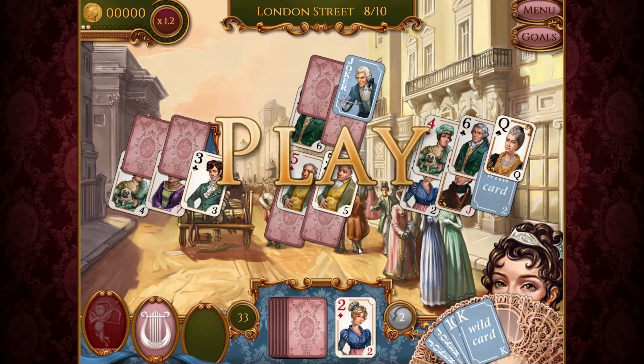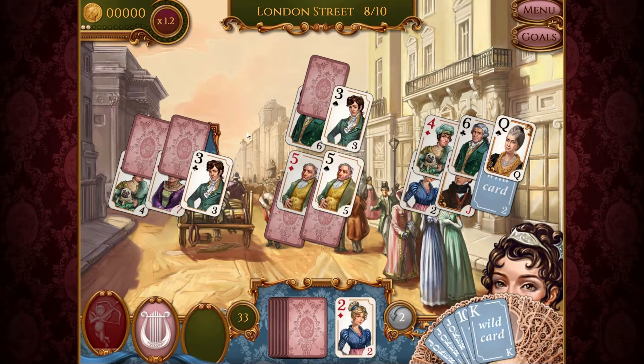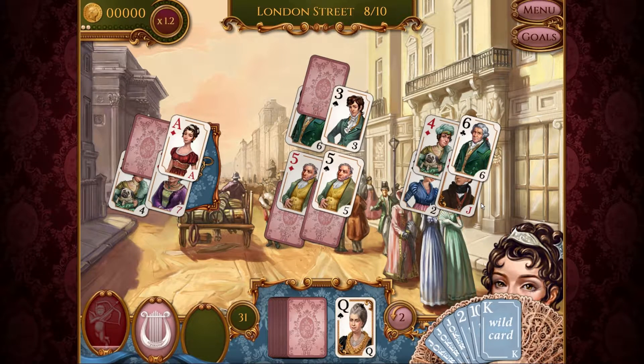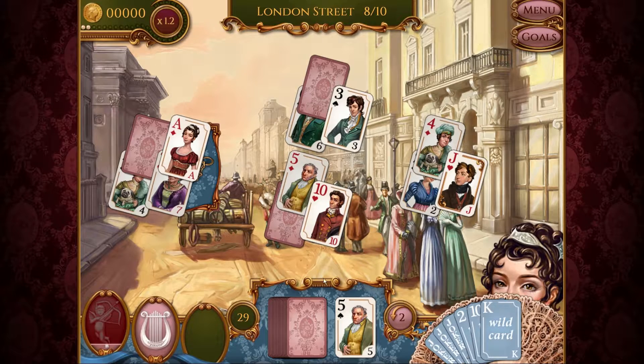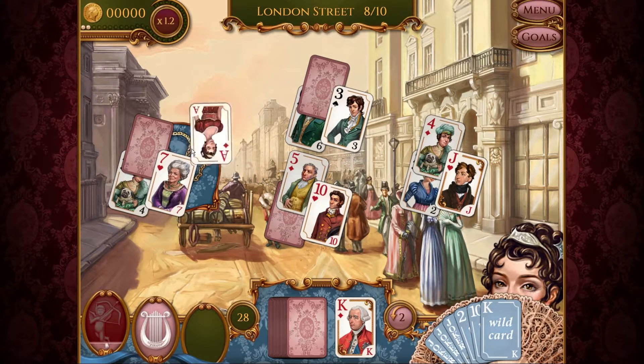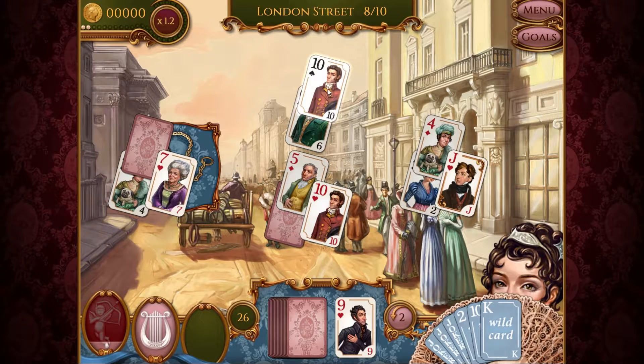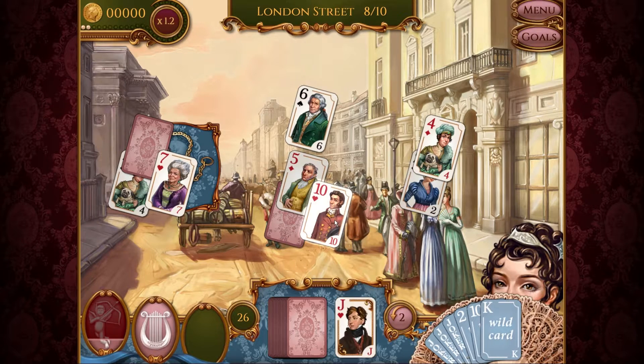Now we have three more hands to find the pocket watch. I think that was a ten that dropped off. Grab the joker, let's grab this three. We need Jacks, Kings, six, four, four, two, King — that's the way it runs. No eights, but there is a six and a five. King and an Ace, four and a three, nine and a ten — Jack, ten, there we go. Oh look what we have here — it's the pocket watch!